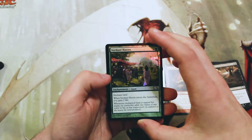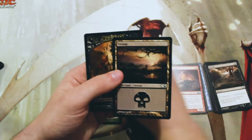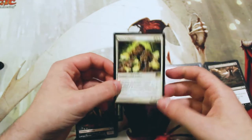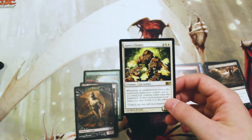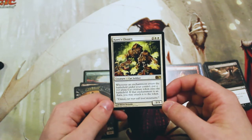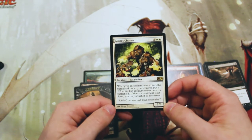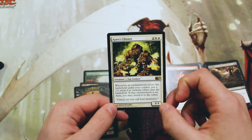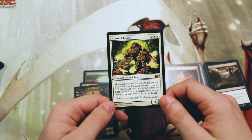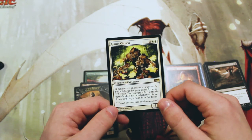We did get a foil Verdant Haven, and then a swamp and a zombie token. So guys, not exactly what we were hoping for, but still not a bad pack. I hope you enjoyed it — if you did, make sure to leave a like or a comment below and subscribe for all of these videos. We release these three times a week, so there are quite a few of them and they are rising fast. We will see you in the next episode, thanks for watching!